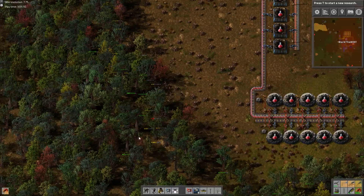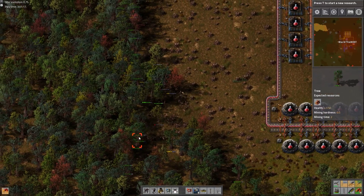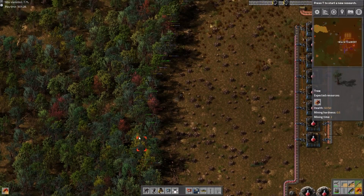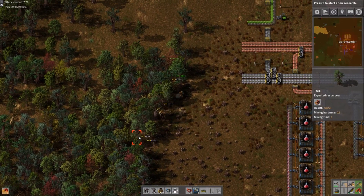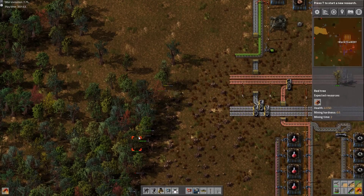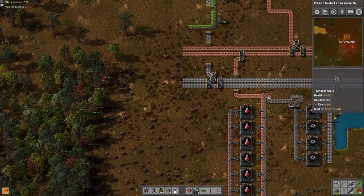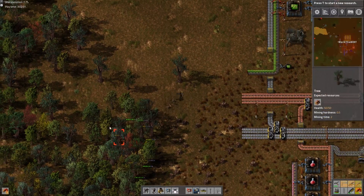For now I want to work on green science packs — getting that completely automated — and then probably getting some other smaller stuff automated like inserters, belts, and some other smaller type things. Green science packs need belts and inserters to craft. Inserters are electronic circuits, iron gear wheels, and iron plates. We have the iron gear wheels right here, so all we need to do is get that going further forward. Iron plates are right there and the electronic circuits are right here, so we have everything that we need.